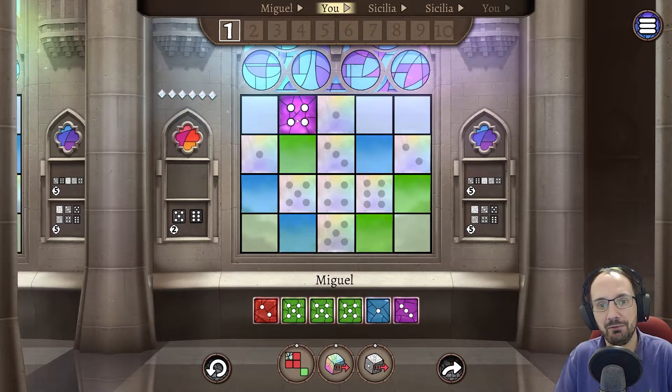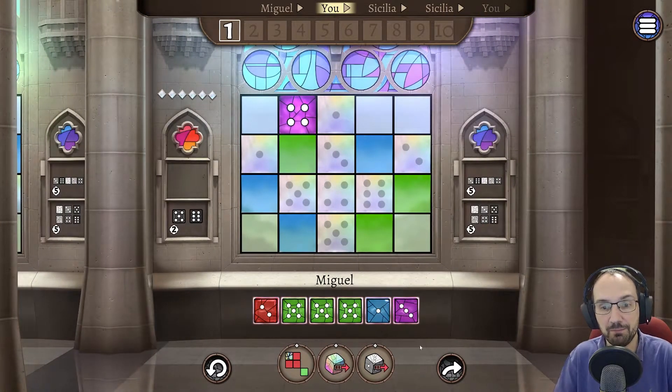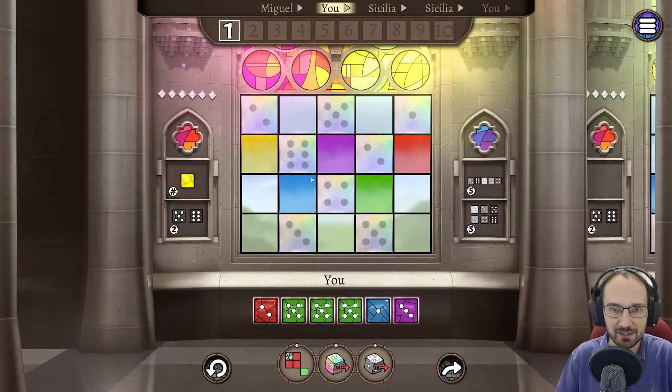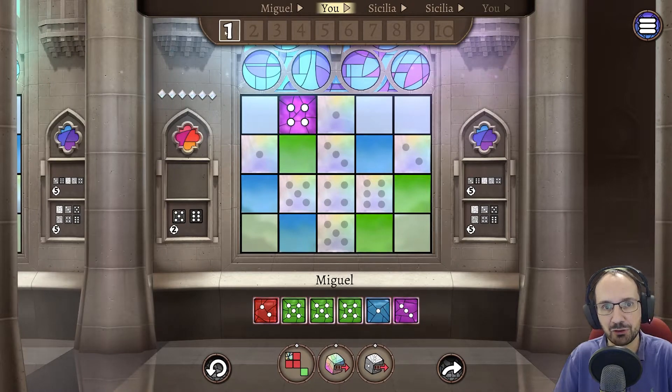After that, you must place dice either orthogonally or diagonally adjacent to other dice on your board. You must also obey the rule of no two identical values orthogonally adjacent, and no two same colours orthogonally adjacent. Six dice were rolled; he picks one, then it's my turn to pick one, then the third player picks, then the third player picks a fourth, then back to me for a second, and back to the first person for the last.